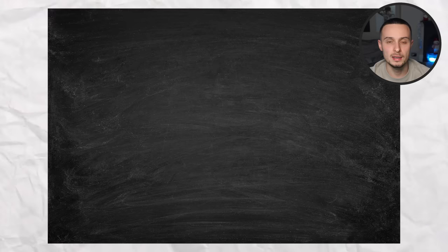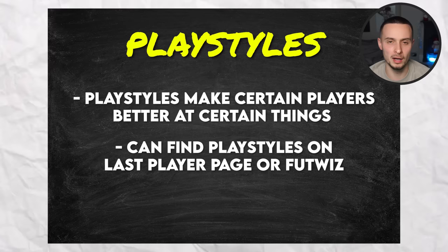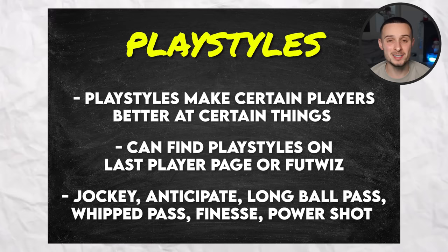To summarise play styles: play styles make certain players better at certain things in game, and these are so overpowered if you use them right. You can find your players' play styles by clicking the right stick in, moving over right to the very end on R1, and then they all come up there — whatever ones are highlighted are the ones your player has. If you're really struggling to find play styles, use community sites like FootWiz. Let me know in the comments if you like any other play styles I haven't mentioned. These five pro tips — we've done this for four years now. Hopefully you'll come away from this video a better EAFC player than you were when you started. Goodbye.